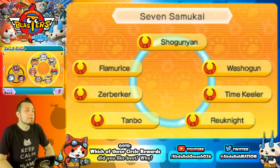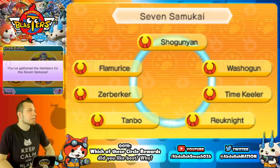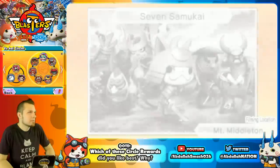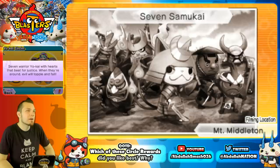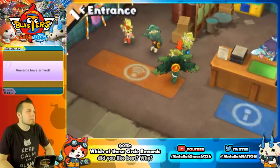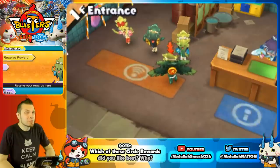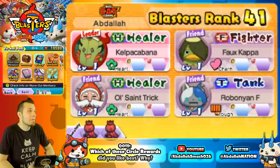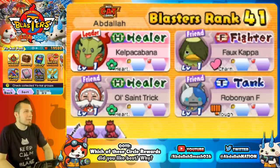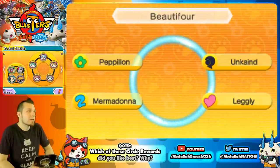Seven Samu Kai requires Shogun Yon, Wash O Gun, Time Killer, Reunite, Tanbo Zur, Burker, and Flamorize. The artwork at Mount Middleton is described as some of the best in the game — seven warrior Yo-Kai with hearts that beat for justice. The reward is a Holy Blade, a fusion item to evolve Chanson into Gleam, saving you from having to grind ultra missions for that drop.